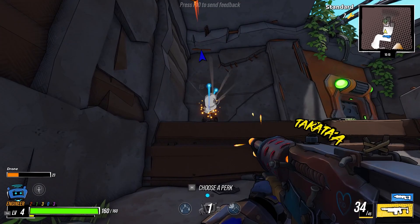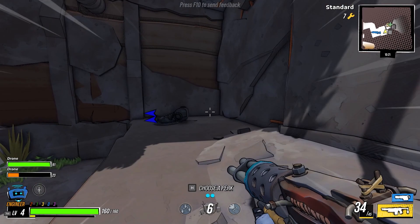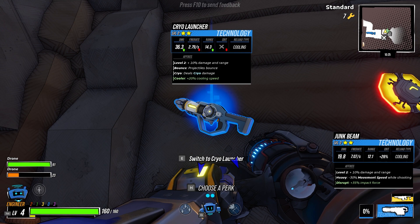I am digging this. Anything else? Summon another. What are you? Junk beam — damage, impact force, yeah let's give it a shot, that seems fun. We've got a cryo launcher. Gonna keep investing in that. So I've got two drones — drone bazooka fires additional missiles, plus one Robo.